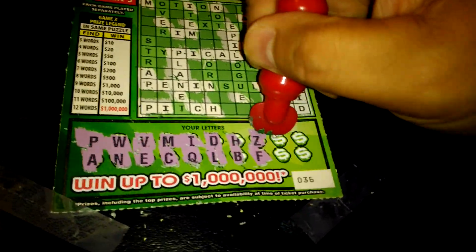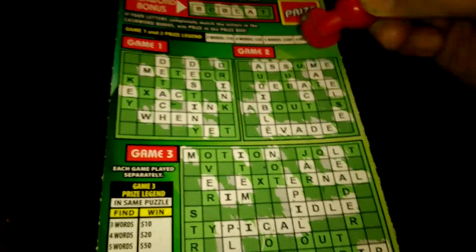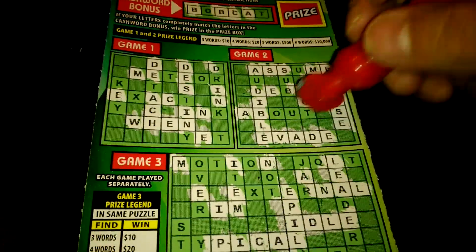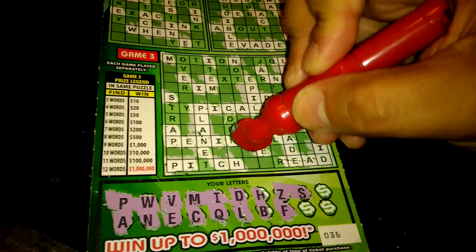Alrighty folks, four letters left. We're looking for a letter S and S. We have one S in Game 1. We have one, two, three S's in Game 2, and now we have two words in Game 2: else and evade. And where's the S in Game 3? We have one and two.